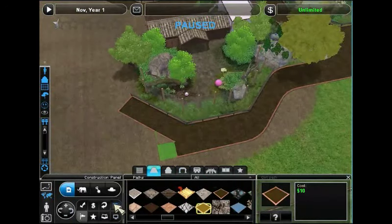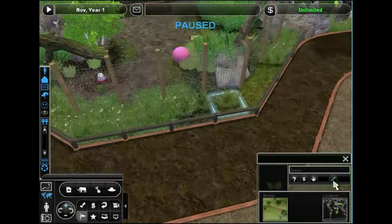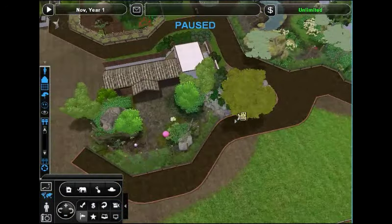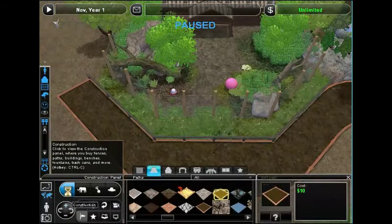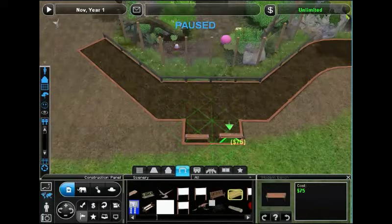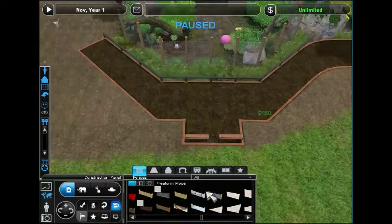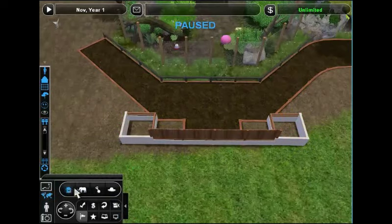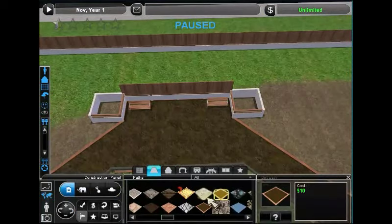We'll continue the path here and loop it out. I do try to use the non-curve paths that are right against non-curve fences, just so there's not that little overlap. Looking around — mostly happy. I decided I wanted to put in a little guest area here, just a place for benches and things where you can sit and get a better look. I decided to make it look a lot like the guest area we did around the dodos, just to bring the park together a little bit more. It's not going to be an exact copy, but it'll have the same sort of look and feel.